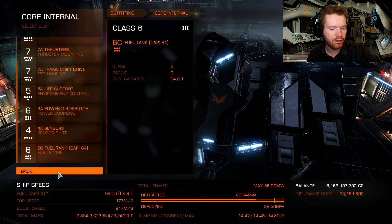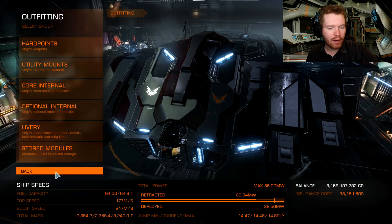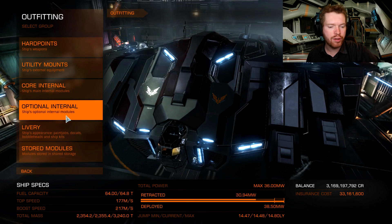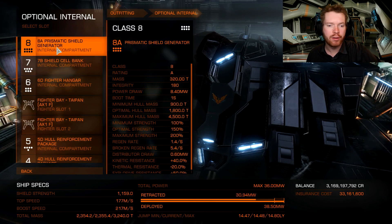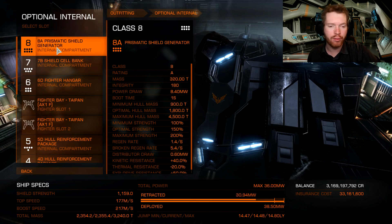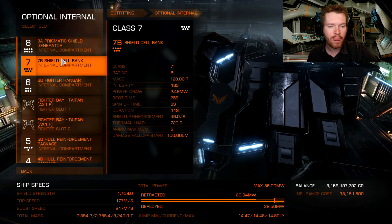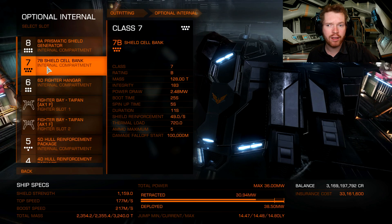Shield tank is unchanged - keep that as stock fuel tank. Moving on to the optional internals: I've gone for an 8A prismatic shield generator. The game is all about getting as much hit points as you can, so we'll go with reinforced shields. For shield cell banks, not going to engineer that right away. You can go specialized or rapid charge - remember to use a 7B rather than a 7A, because 7B has an extra charge compared to 7A.